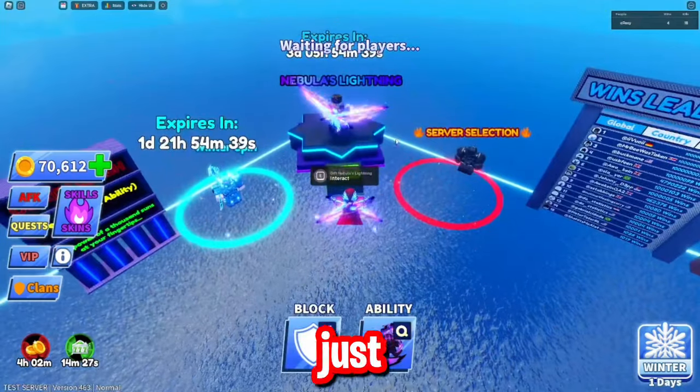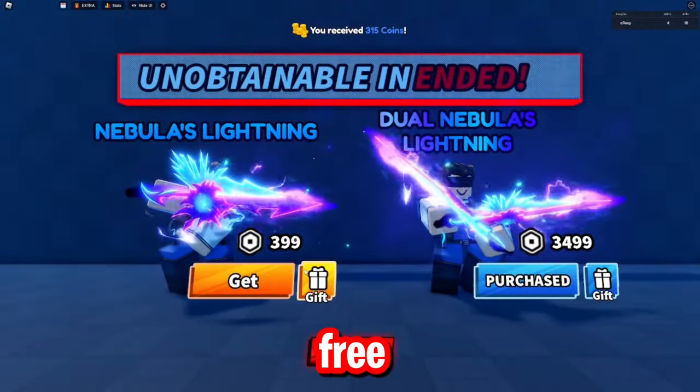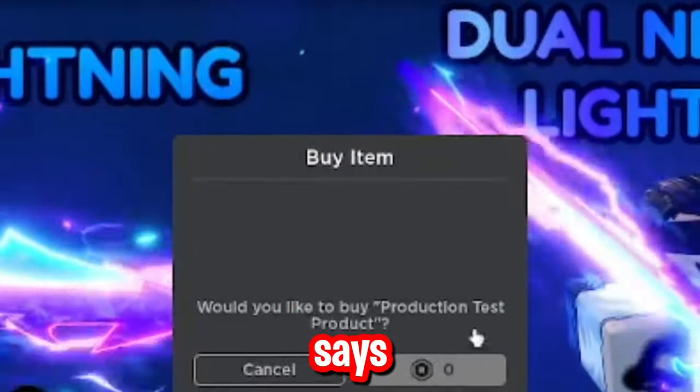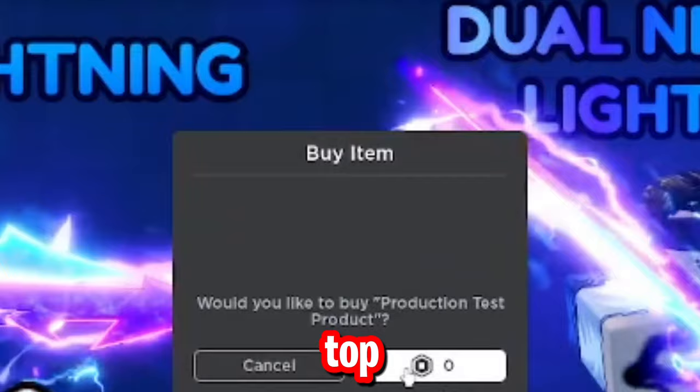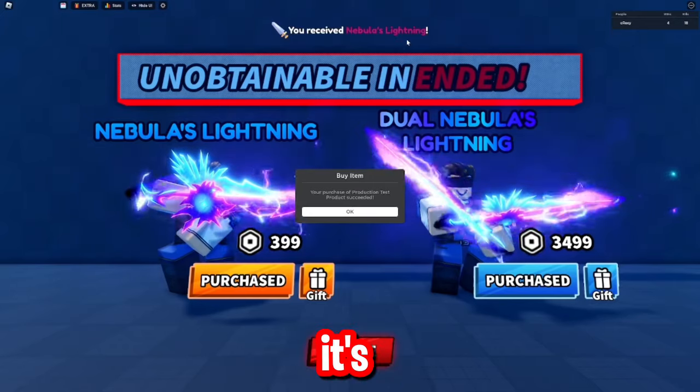To actually get the nebula lightning, you just go in here, go on this, and basically you can get them for completely free. I have the dual nebula's blade, and when you click get it literally says zero Robux. As you can see at the top here, it says you received nebula's lightning.